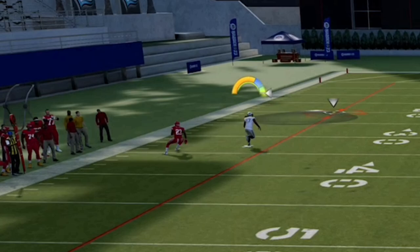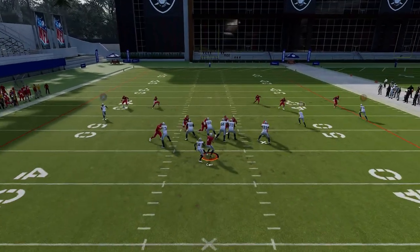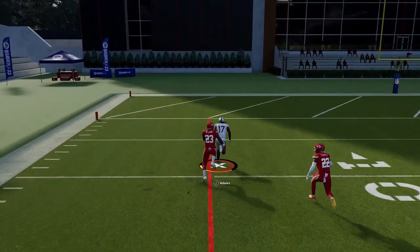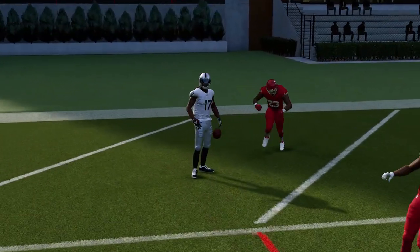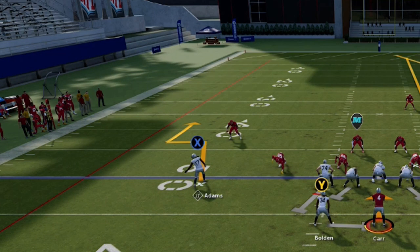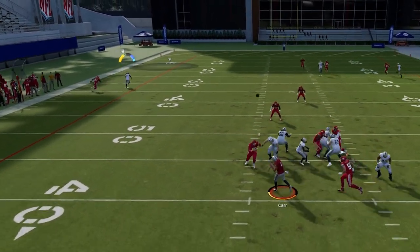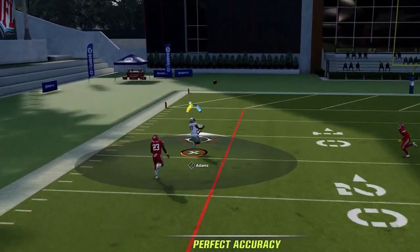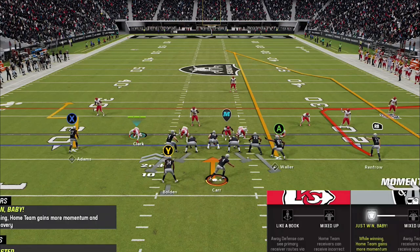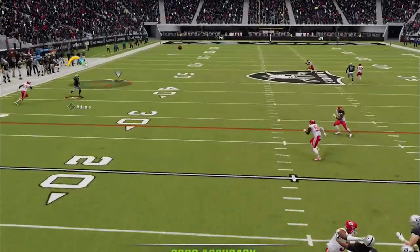At this point you can either bullet or lob pass — this route gets so much separation it doesn't even matter. Against cover one man, the route doesn't get the same separation but it can still be explosive, as long as you read the single high safety and put the X route on a smart route using RB or R1 on the hot route menu. This shortens the route and gives more separation. You can also streak the tight end so the single high safety doesn't come over to help.